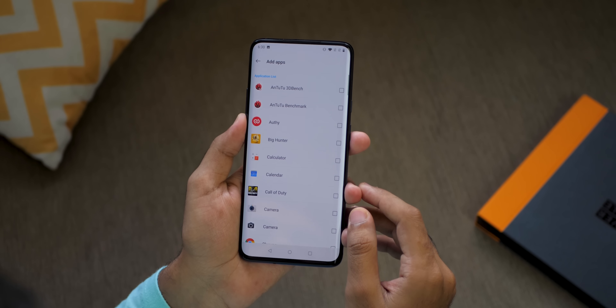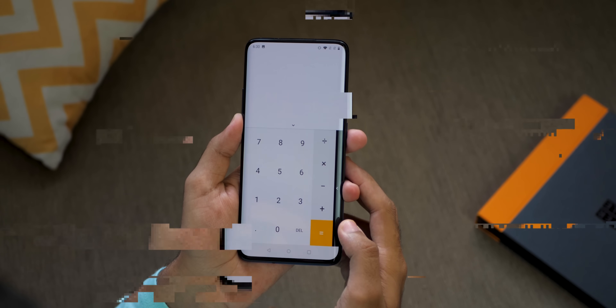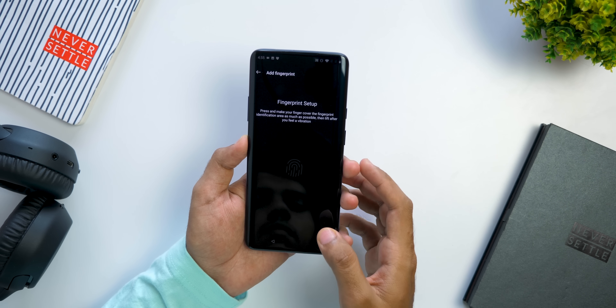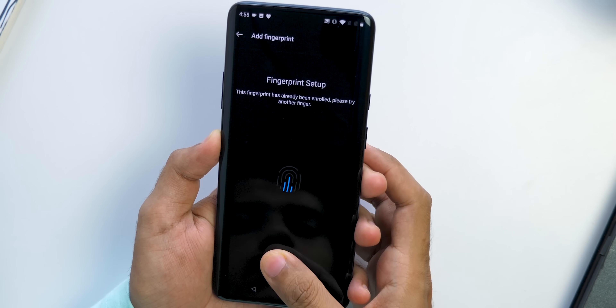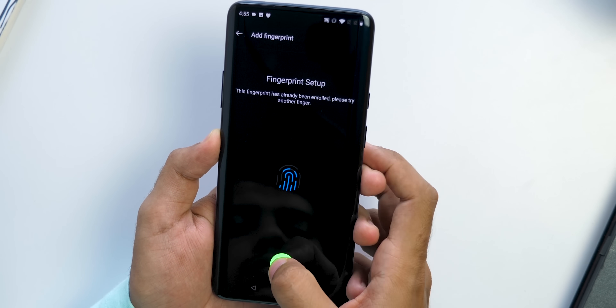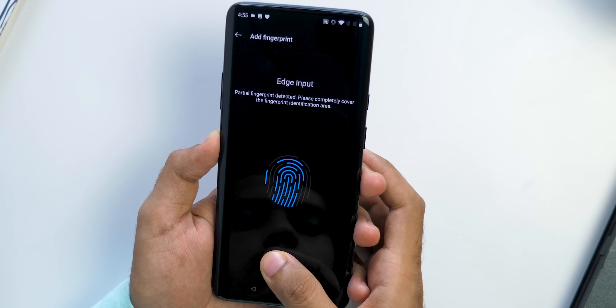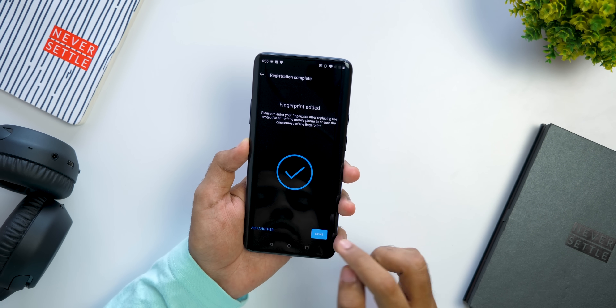If you have added a fingerprint, you can also use it to unlock that application. If you want to improve fingerprint sensor performance, add the same finger multiple times to make sure every inch of your thumb is covered. On the OnePlus 7 series, it shows which part is already covered by an earlier fingerprint, so it forces you to move your finger and cover every single inch. Once you do this, you will have a seamless unlocking experience.